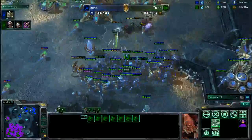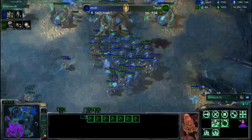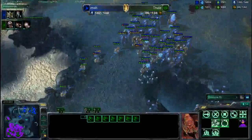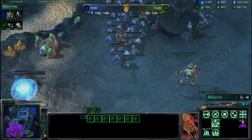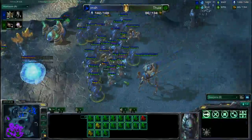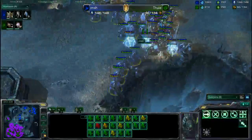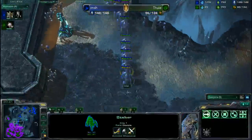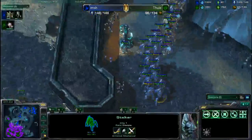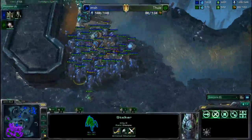Fantastic micro from Thule there. Unfortunately, he did lose his third base as well, so he's only mining on one base — his main, which is almost mined out. Excellent job sniping all those Colossi as well as the Nexus in that process. But now he's got a lot of Stalkers to deal with. In this post-patch 1.3 world, Infestors with Fungal Growth would be absolutely fantastic — Infestors now do an additional 30% damage to armored units, and this heavy number of Stalkers and Colossi would take that much more damage from the improved Fungal Growth.